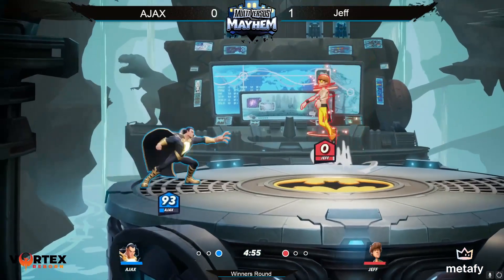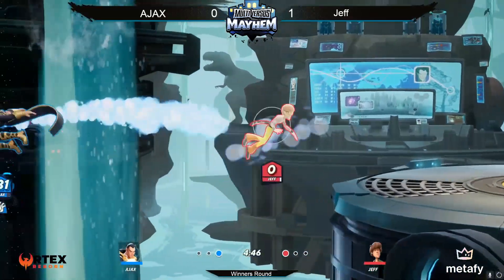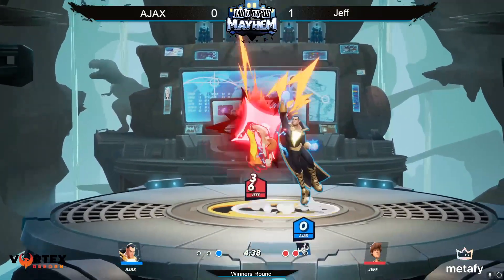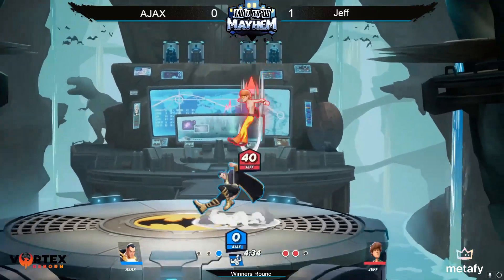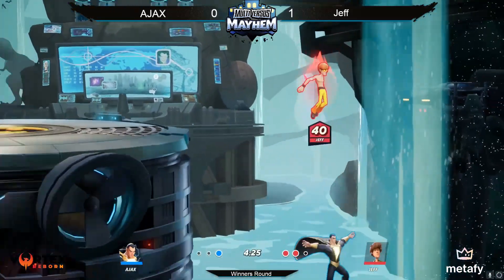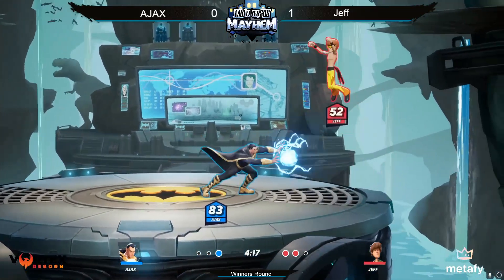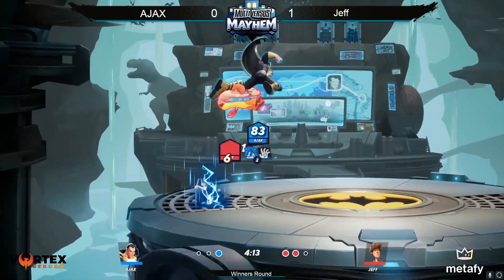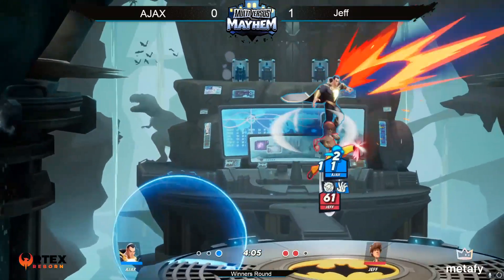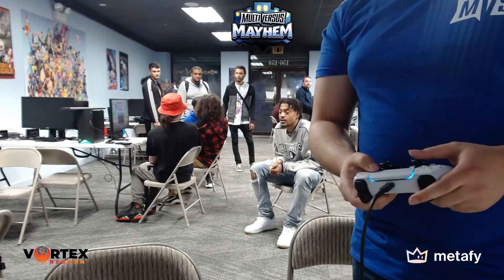There's that down air stock again. Ajax is in it — let's see. With that move right there, he throws on a laser, you can grab them and slam them. That hover is so good. Jeff is just one solid hit away from taking the set. Oh, there it goes — they didn't have a dodge. And Jeff will take the clean 2-0 over Ajax with Black Adam.